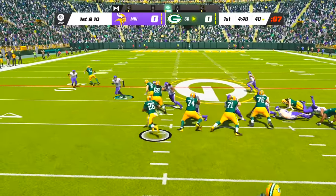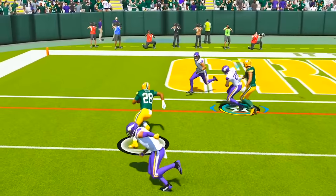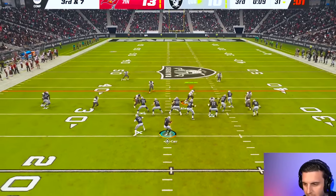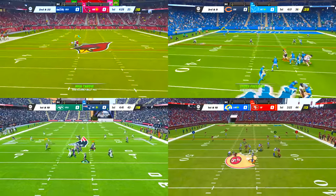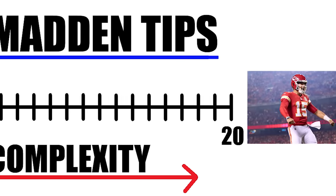Did you know that you can almost guarantee a tackle by using the cut stick, where you point the right stick down to tell your defender to take out the ball carrier's legs? Or did you know that you should always use a safety subbed in at linebacker because defensive backs jump way higher and get significantly better interception animations? These are just two tips that are guaranteed to make you a better Madden player and I have 20 more to share with you, starting with the most basic tips and getting more advanced as we go.